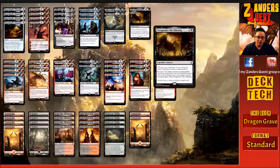Yorgmoth's Vile Offering costs five — four and a black. It's a legendary sorcery, meaning we need a legendary creature or planeswalker on the battlefield to cast it. When we do, we can put up to one target creature or planeswalker from our graveyard onto the battlefield, and also destroy up to one target creature or planeswalker. I've been looking for a deck this card slots into and this is a pretty good spot. I'm running it as a one-of — it's a great two-for-one.